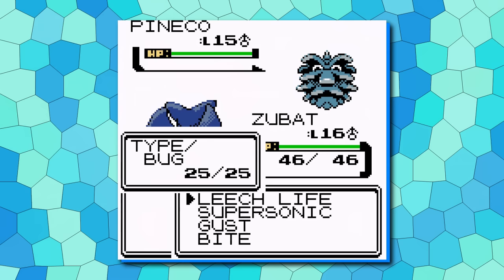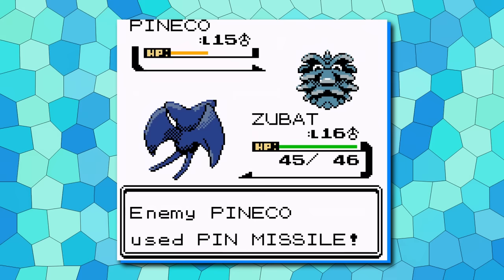Zubat has always been a worthwhile long-term investment, but it originally suffered in the early game from a bad movepool. In Crystal Legacy, Zubat has been given early Gust and a buffed Leech Life, which ultimately helps its prior lackluster start.